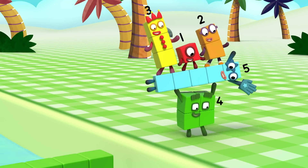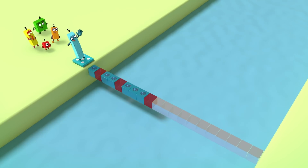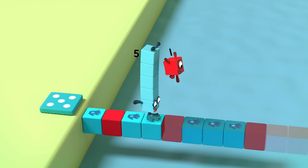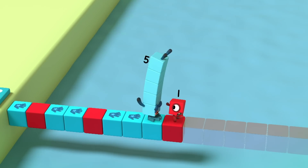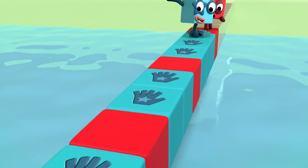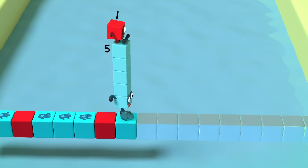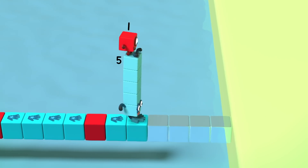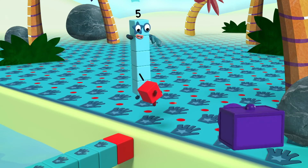Squares! Handprints! I love it! Hand, hand, red! Hand, hand, red! Stop! One hand! Two hands! Three hands! Got it! Next comes four hands! Hand, hand, hand, hand and then a red! And then a red! More! Hand each time, then red! Pattern unlocked!